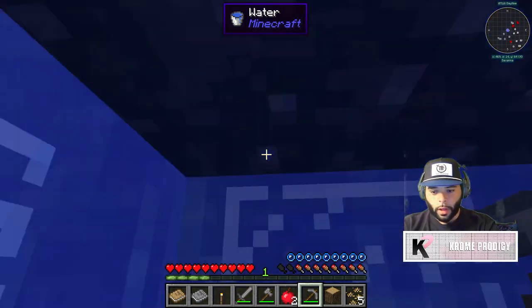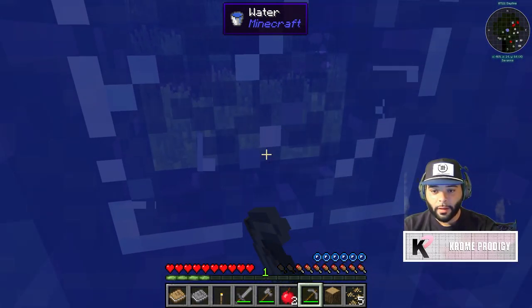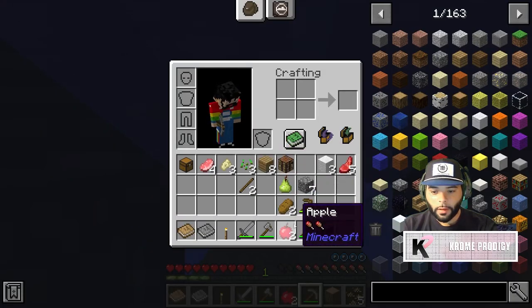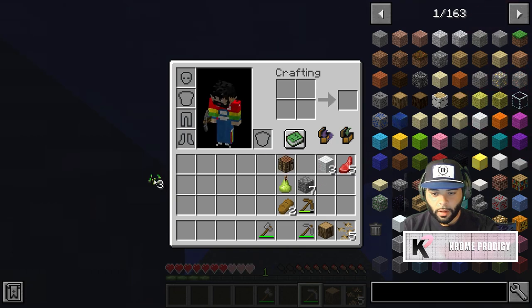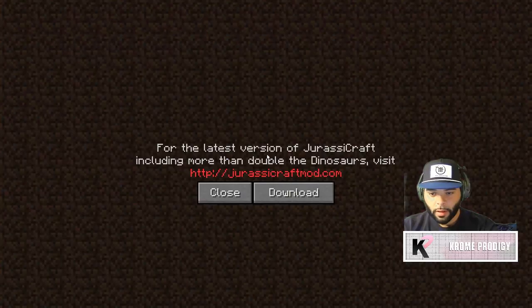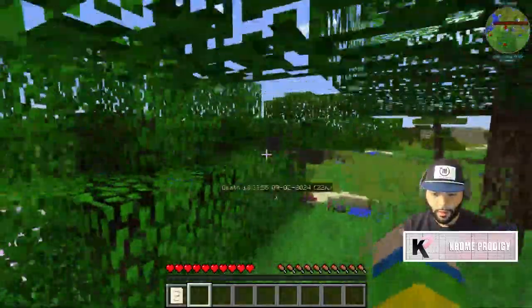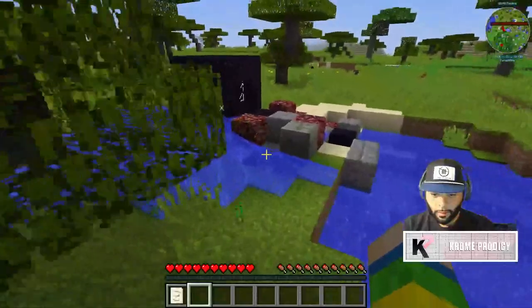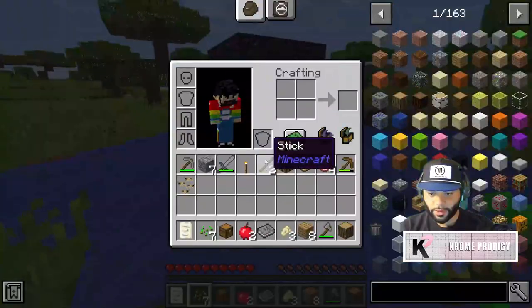Oh, I'm drowning — I'm drowning, oh my gosh! Why is this the way it is? I gotta throw everything out. That is the stupidest thing I've ever seen. I mined a lucky block and it put me in a freaking — whatever this is.